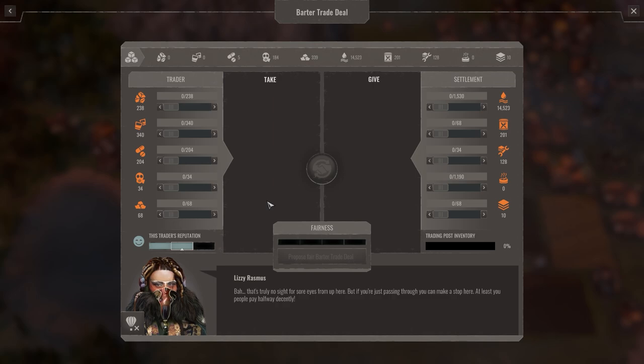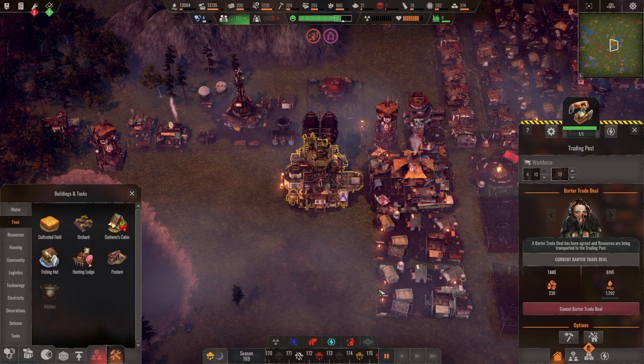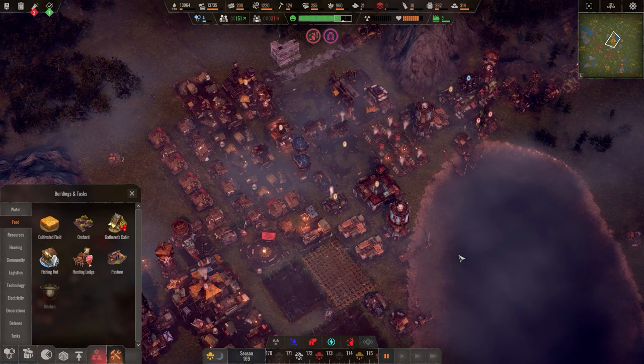"That's truly no sight for four eyes from up here, but if you're just passing through you can make a stop here — at least you people pay halfway decently." I have no iodine — I'll crank that up. What does she want? Water — we're killing it in the water game. She only wants that much? Okay, we have it — the logistics folks will move it over. Let's also get iodine up a little. She only has 10 metal — that's a problem. Let's turn it down and just take that deal.